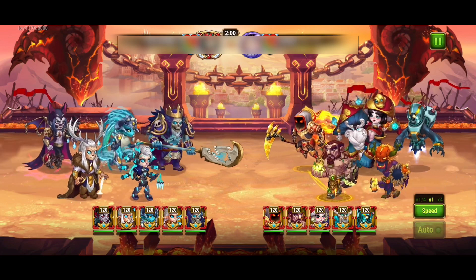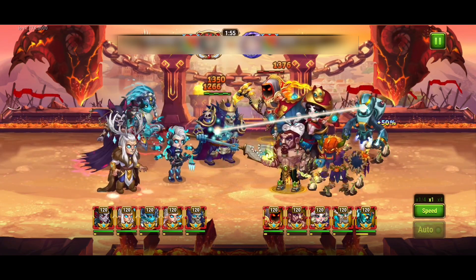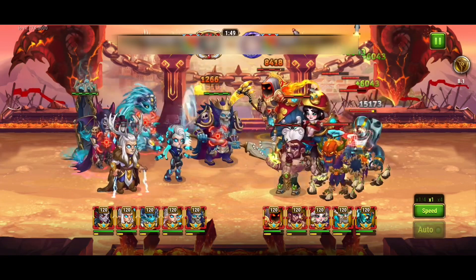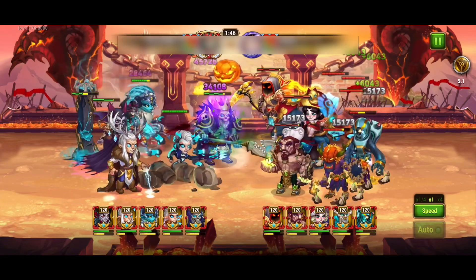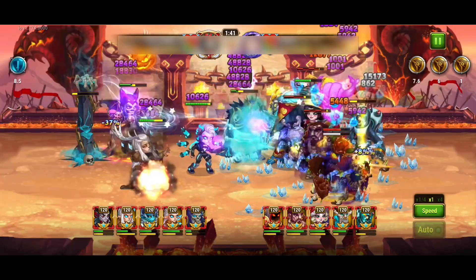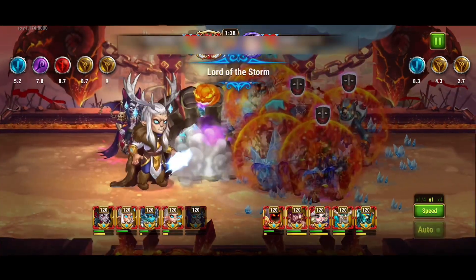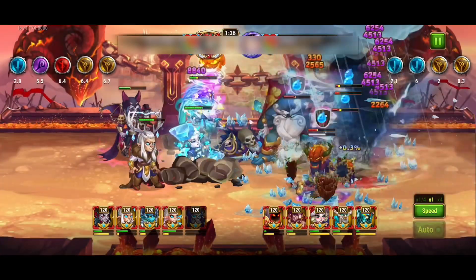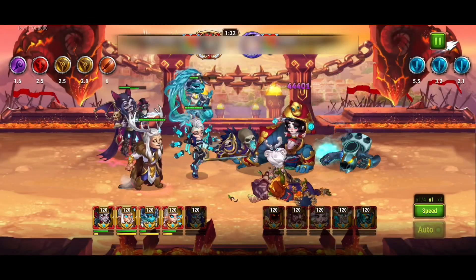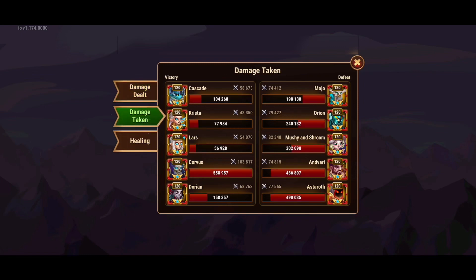This next fight, I was testing out using the twins. My twins are not very high power level — they're maybe about 40,000 or 50,000 power level. And then I decided to use Dorian to help keep Cascade and Lars alive. The idea with using the twins with him is that he'll do some pushback over the ice, which causes more damage, and then Lars will do it as well. And then with all the team damage that Krista and Lars do, it adds up to Cascade doing more damage, as you can see.